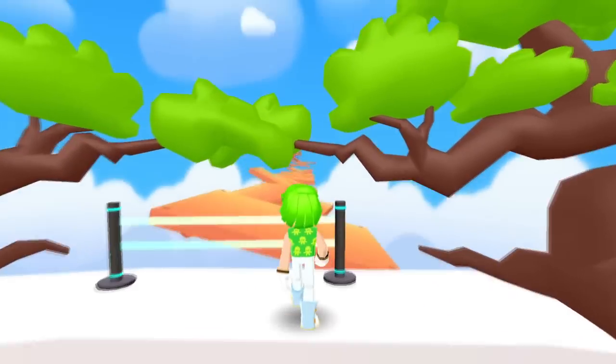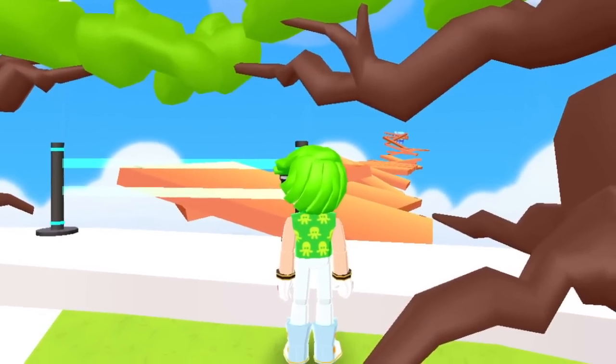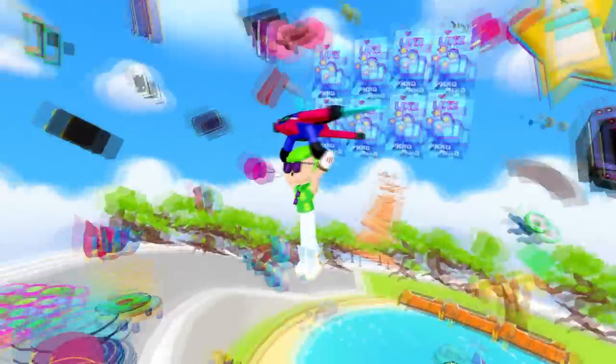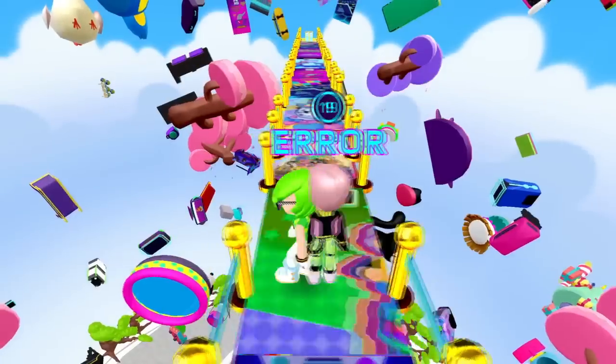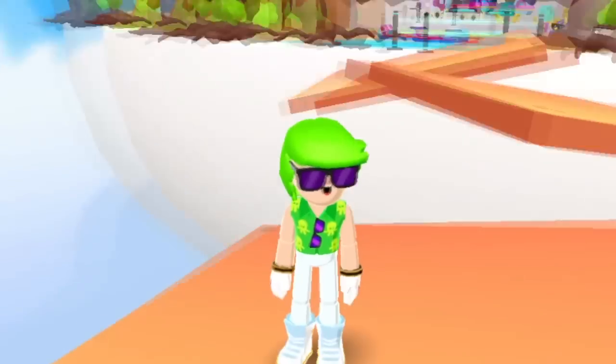Now take a look at this thing behind the trees — it's a secret passage that takes us to a mysterious message. The only way to go there is riding this drone. It will take you to this platform; this place looks like zero gravity, everything floating. Now we jump on this thing and it launches us to the secret passage.